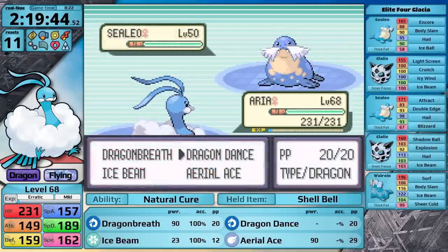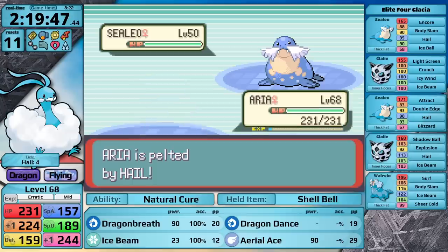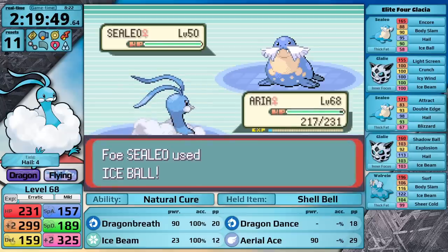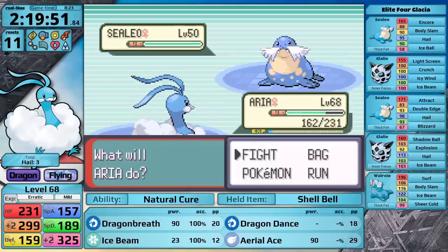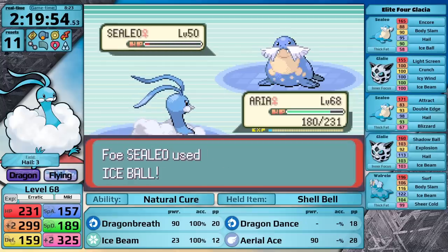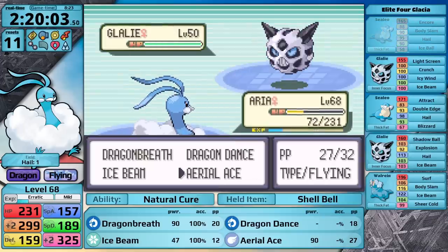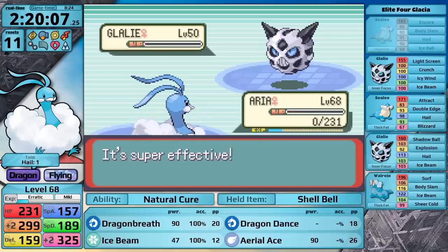Theoretically Glacia should be the hardest League member for Altaria to face — I take four times damage from all Ice moves and every single one of her Pokemon is an Ice type with an Ice move. Luckily, the Sealeo that leads knows Hail and Ice Ball, which is not particularly good. I figured this would give me time to set up with Dragon Dance and sweep with Aerial Ace, but plus two isn't enough to one-shot her lead. By the time I move on to her first Glalie, I get pelted by Hail, Aerial Ace just barely doesn't get the one-hit, Glalie uses Icy Wind, gets a critical hit, and Altaria goes down.